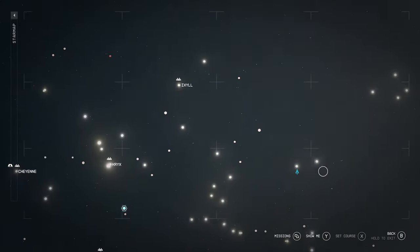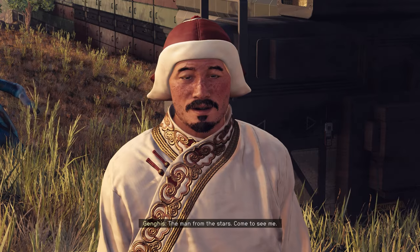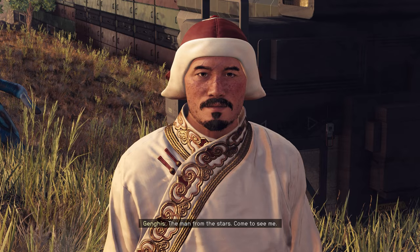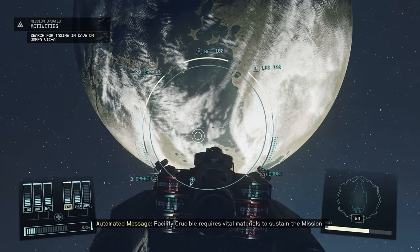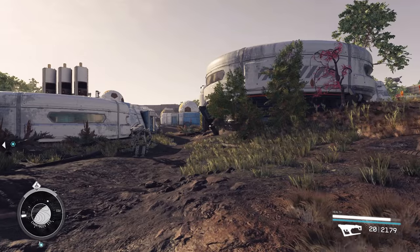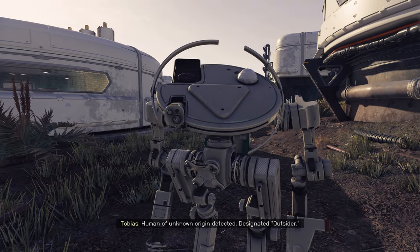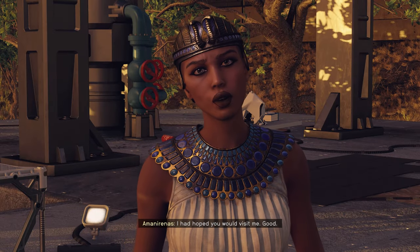One of the reasons I love Bethesda games so much are the absolutely insane side quests that end up turning into two-hour long adventures. That happened to me last night. When I was jumping from system to system, I came across a distress signal coming from one of the local planets, so I decided to check it out. To my surprise, what I thought was just a randomly generated outpost ended up being a small town of clones of famous people throughout Earth's history.